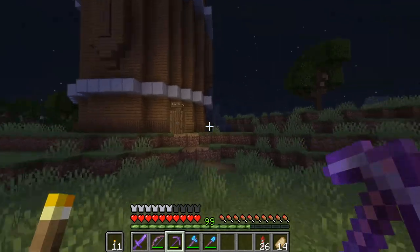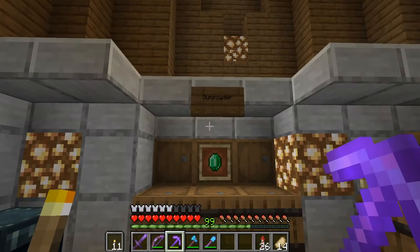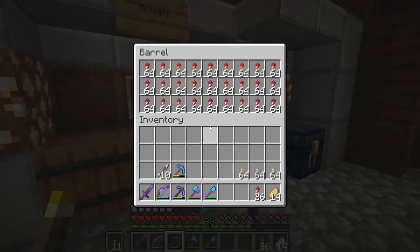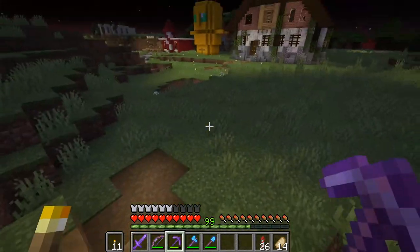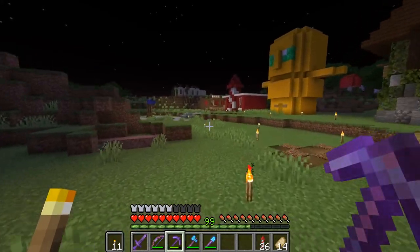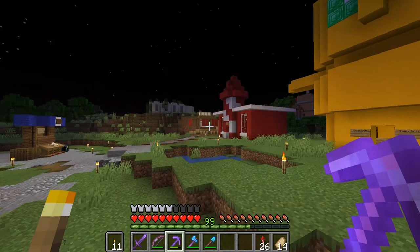We also have Scruffy's rocket shop here, which is pretty cool as well — gunpowder, TNT, and rockets. That being said, my copper farm that we built two episodes ago is producing ridiculous amounts of gunpowder, so I don't think I actually need to buy rockets from anyone anymore. I think I'm set on that.